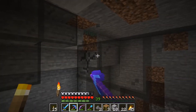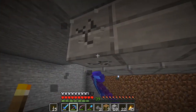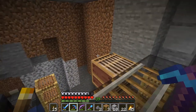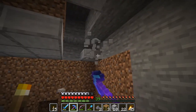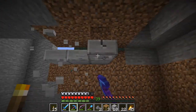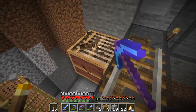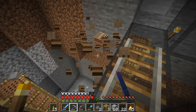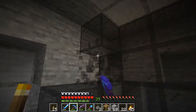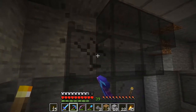Hey guys, welcome back to another episode. We are taking down our old iron golem farm — we had to build a new one. We're trying to make this one indoors, inside the base, but I just wasn't having any luck with it. I kept trying to get the spawnable spaces outside on top of the mountain to be unspawnable, but I couldn't do it. I don't know why iron golems kept spawning outside.